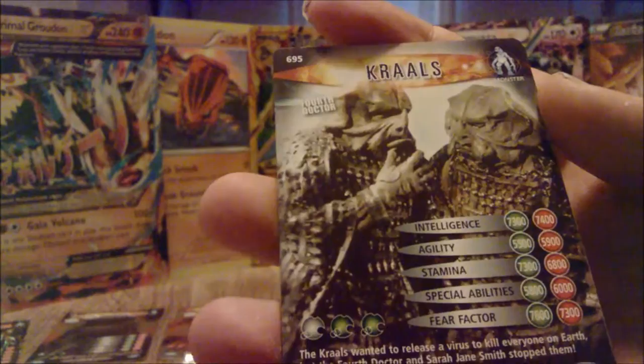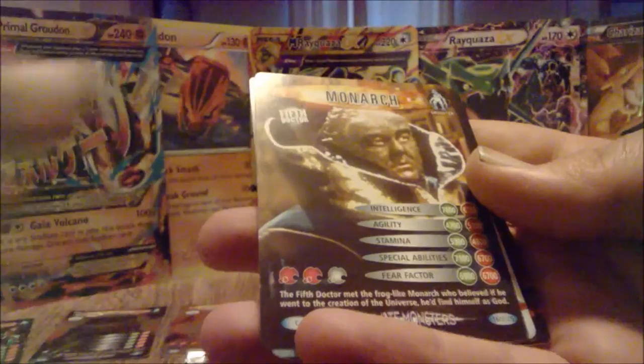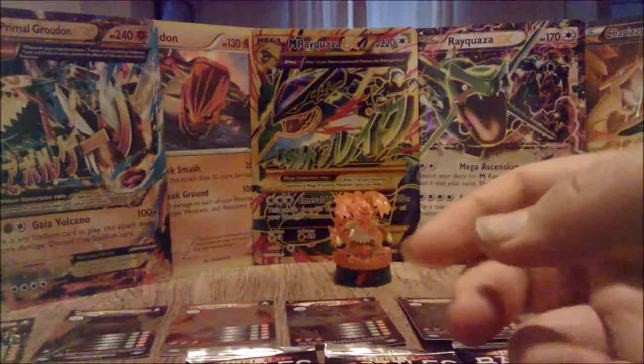This is pack number six. Hemervo 1. Cyber Android from the Five Doctors special. Kralz from the Fourth Doctor episode. Cyberman Guard. Davros and the Daleks - awesome, good combo. The Monarch from Four to Doomsday, I think. Mutt Group - no idea what they're from. Banakafalata. And another Vok Robot Group - that's the second rare repeat I've gotten. I've gotten the Vok Robot Group and Nemesis Statue twice now.